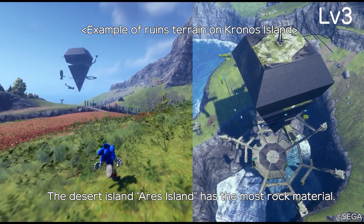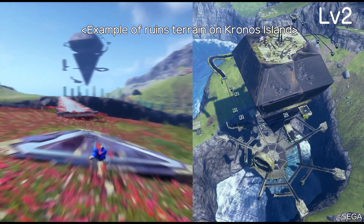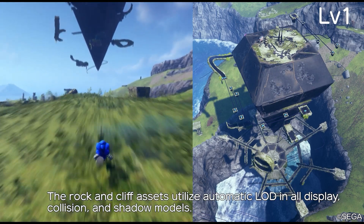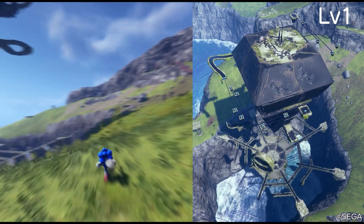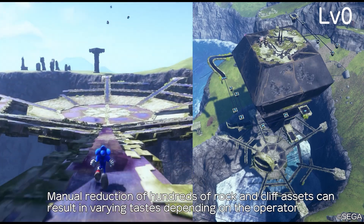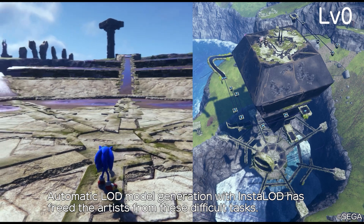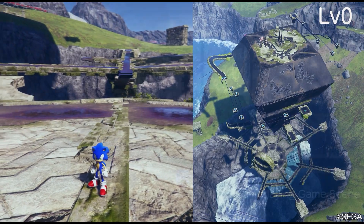For background production, nearly 80% of all assets underwent automated LOD generation. Sonic Frontiers was released for all major gaming systems, each with a different set of performance requirements. The team was able to largely solve the challenge of performance on all platforms by creating presets in InstaLOD. They were able to prepare profiles with the appropriate reduction level for each platform and process each asset as needed. Automation of the process from polygon reduction to implementation resulted in significant cost savings.